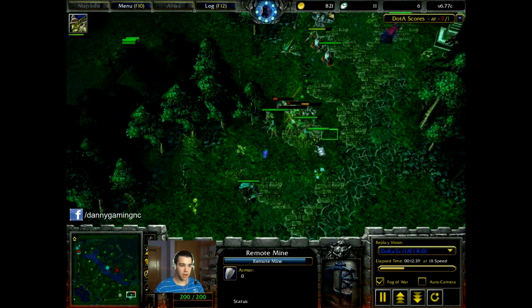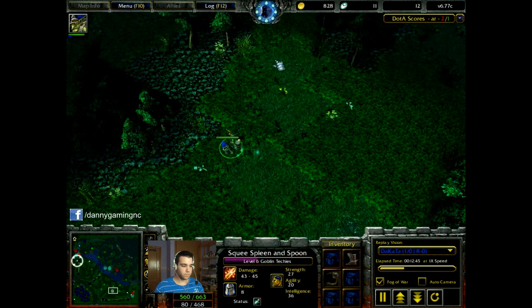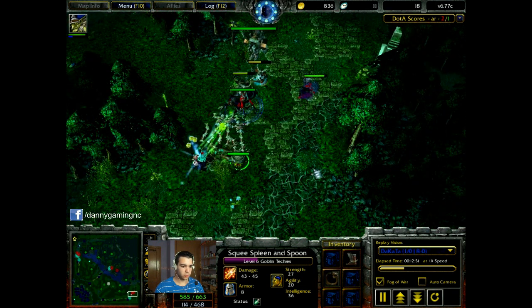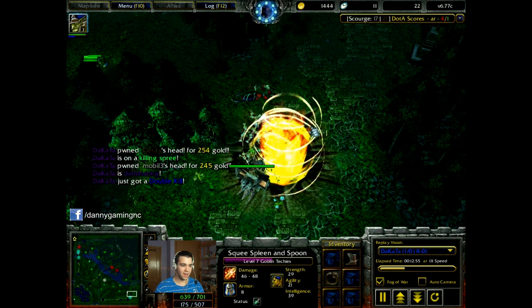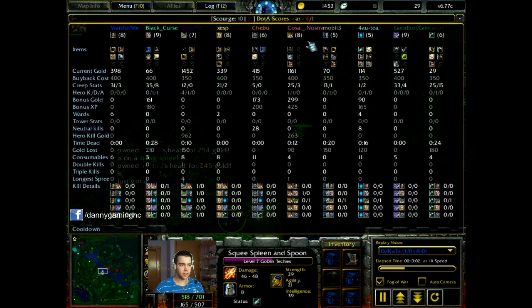I am placing mines — the ultimate. Yes, I am placing right here. Okay, where am I going? Oh wait, I have so many mines already. Double kill! Killing Spree and Dominating for me, so I have 4 kills.